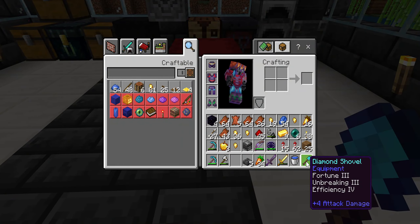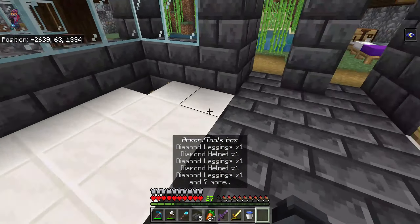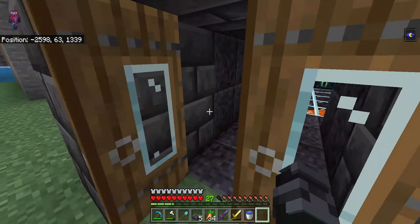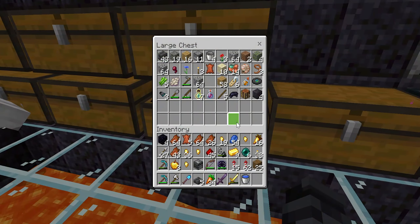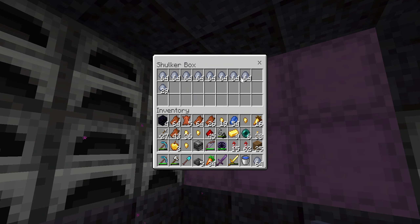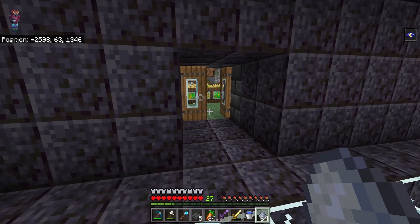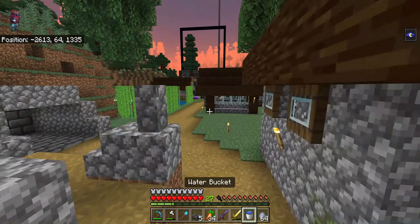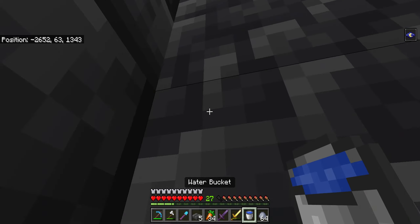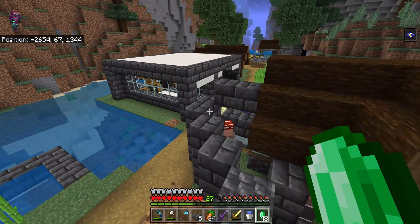Finally I can have a better shovel! I'm going to throw that diamond one out — it's worthless. At the piglin farm I have a ton of clay that I can trade. Elias is currently exploring a trail ruins and has gotten two armor trims so far — he's getting really lucky with a bunch of armor trims and stuff. Here's all his clay. Let me chuck some in here and trade with the clay villagers. I got 48 emeralds — that's pretty good. I'll put those in my shulker box.